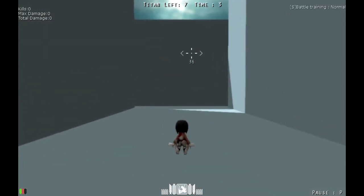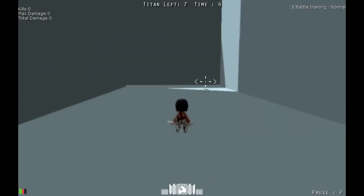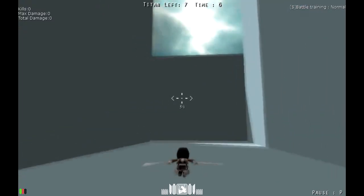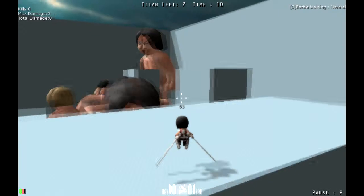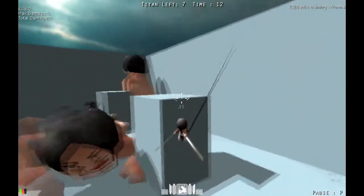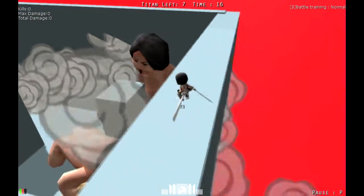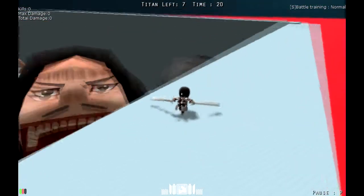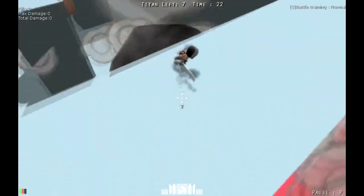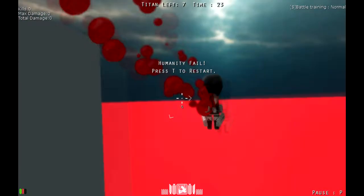So now I am Mikasa, which is Eren's friend. I'll just quickly change my camera because — oh my god, so many titans! Let's try to kill as many as we can. Don't fly off the map, don't fly off the map, please. Thank you. What? He killed me in midair, oh my god.